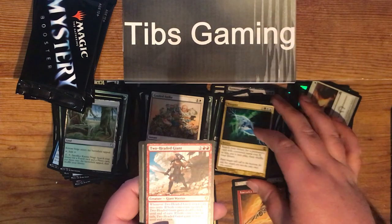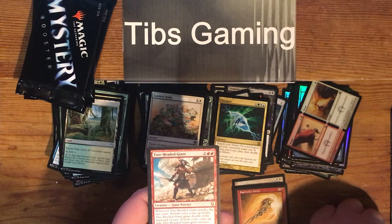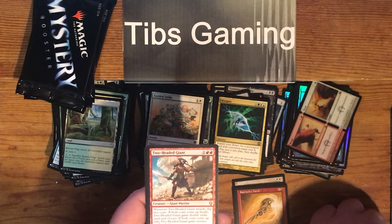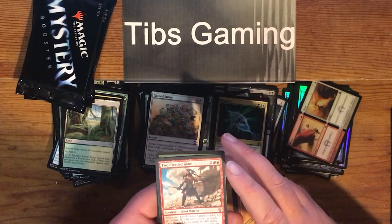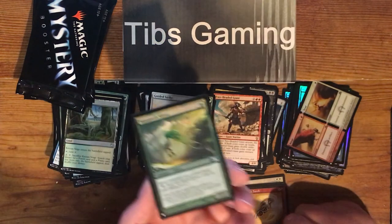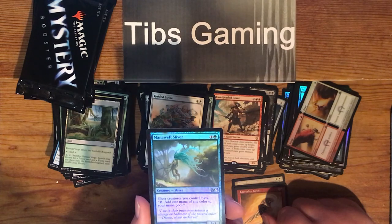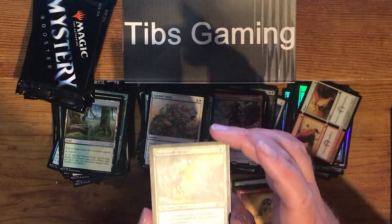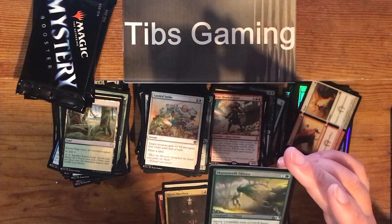Two-Headed Giant — two generic, two red for a 4-4. Whenever Two-Headed Giant attacks, flip two coins. If both coins come up heads, Two-Headed Giant gains double strike until end of turn. If both coins come up tails, Two-Headed Giant gains menace until end of turn. Three mana Manaweft Sliver, and a foil sliver — one generic and a green for a 1-1. Sliver creatures you control have tap: add one mana of any color to your mana pool. Kind of cool.